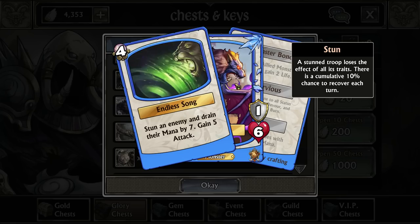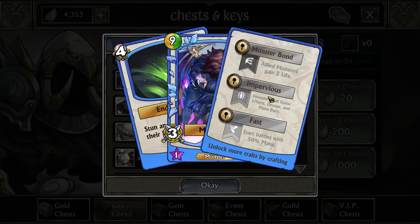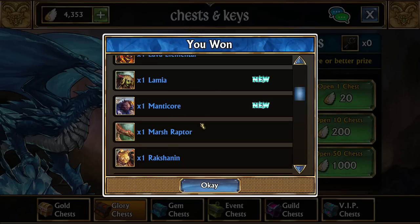Manticore is very, very powerful on consoles, though it did get nerfed pretty hard on PC and mobile, and consoles will probably get that nerf too. It stuns an enemy, drains their mana by seven, and then gains attack based on its magic. What was nerfed is the fact that he has a Fast trait — he used to have Empowered, which allowed him to cast on the very first turn. Now it's only Fast, so he'll start with four mana if fully traited instead of the full nine that he previously did. But he does have Impervious — still a pretty good troop, just not as viable as he used to be.